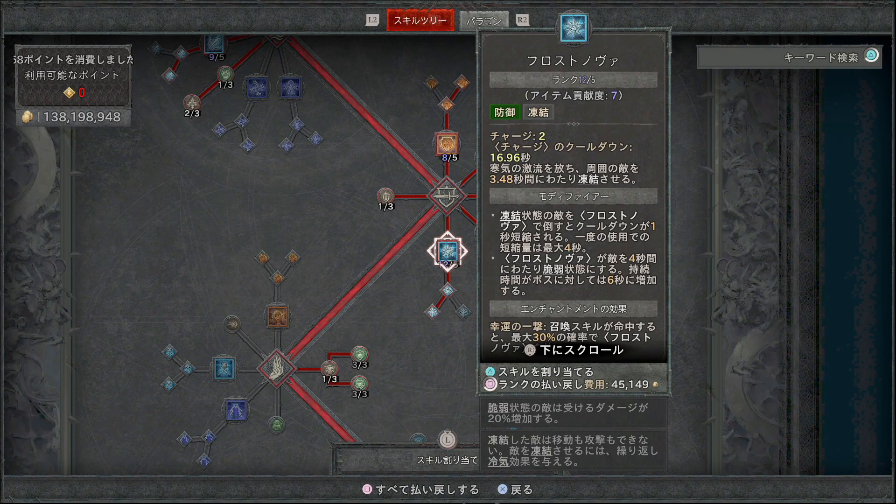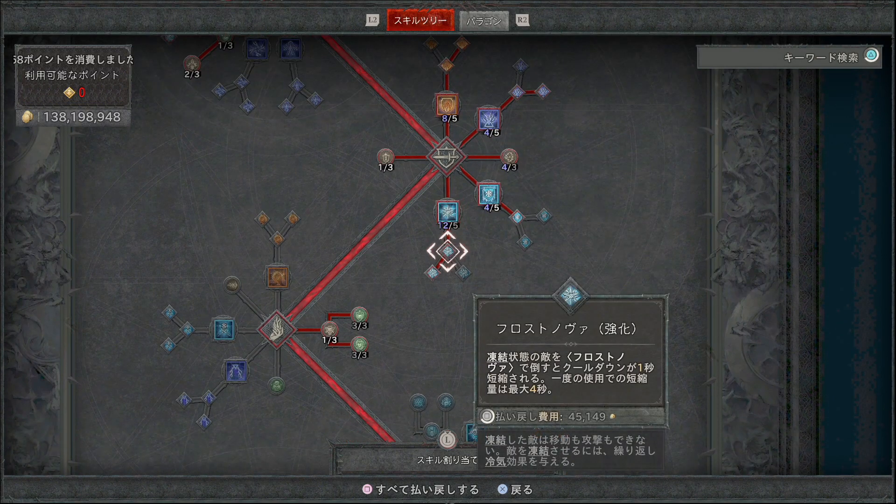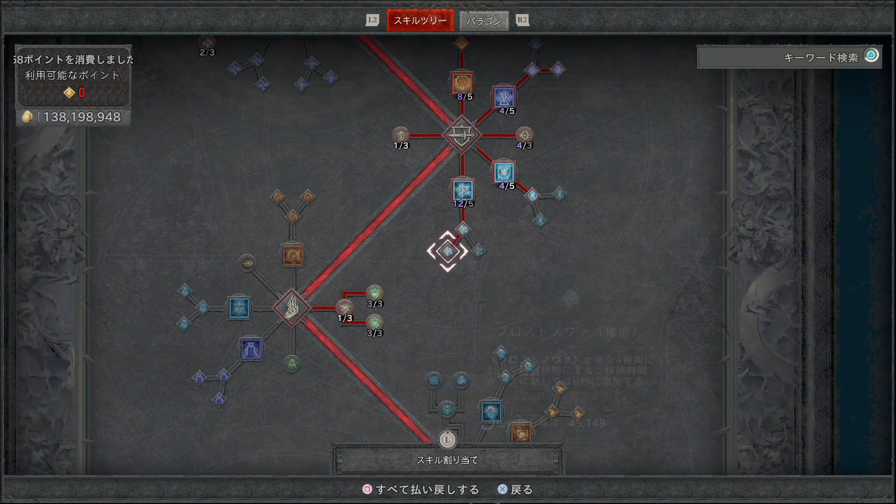フロストノバはクールダウン約17秒で、周囲の敵を約3.5秒間凍結させます。こちらを入れてください。強化でフロストノバのクールダウン時間が1秒短縮され、派生のフロストノバ秘術ではフロストノバが敵を4秒にわたり脆弱状態にします。ボスに対しては6秒に増加します。